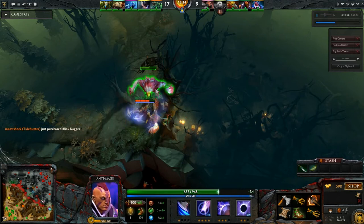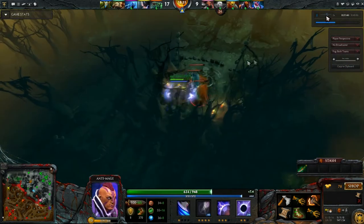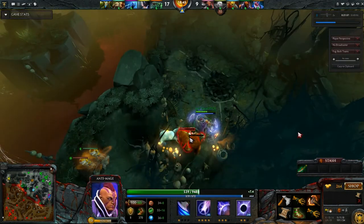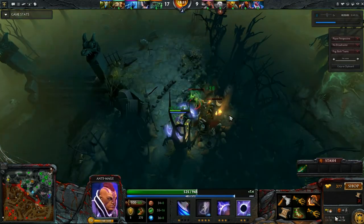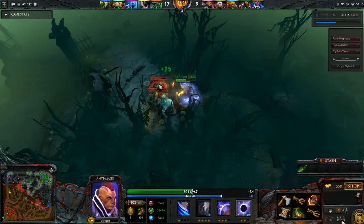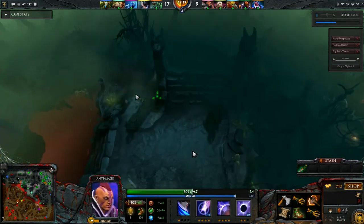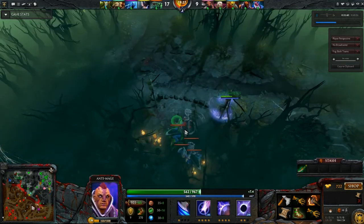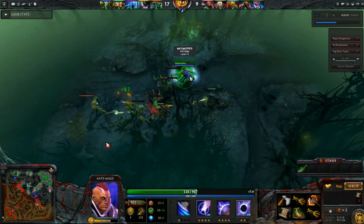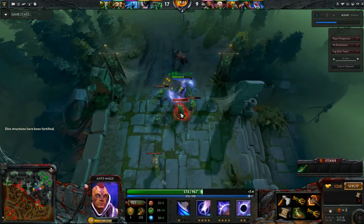We'll switch back to player perspective at two times speed and I'll go over a few other benchmarks. Past the 10-minute mark, your CS should be around 65 with perfect farm; if having a little bit of pressure, your CS would be around 40 to 50. Later, once you get your Battle Fury, you want to pump up your CS score with jungling to the point of 10 CS per minute. I didn't Blink from here to there because I felt there was a hero in our jungle since everyone was missing — had I blinked and been met with opposition with Blink on cooldown, I could have been taken out.